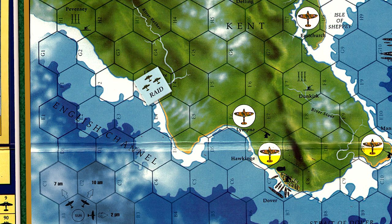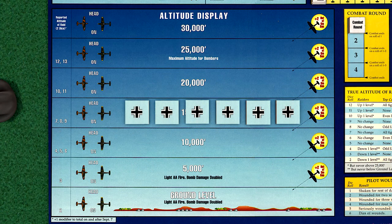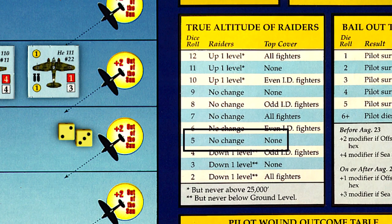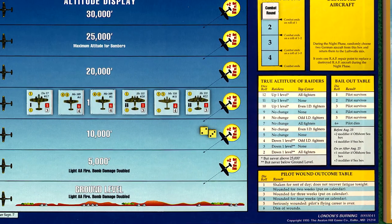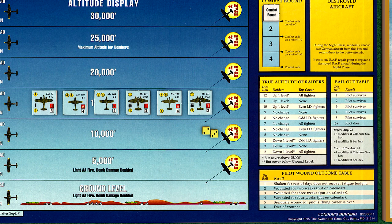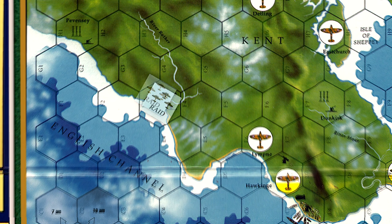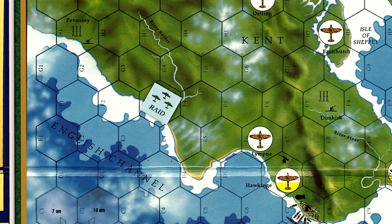As the raid is now over a valid, undamaged target, the hidden German counters are now revealed. The raid contains 3 fighters and 3 bombers. We now roll 2 dice and refer to the actual altitude of the raid, and a roll of 5 indicates that there is no change in altitude. We now resolve the bomb damage. The bombers in this raid are made up of 2 HE-111s and 1 DO-17. The HE-111s cause 2 bomb damage points apiece, while the DO-17 causes 1. There is a light AA icon in the hex, but the raid is flying too high — over 10,000 feet — to cause any disruption to the bomber. Adding up all bomb icons results in a total of 5.